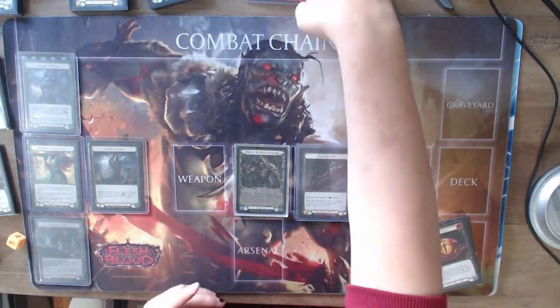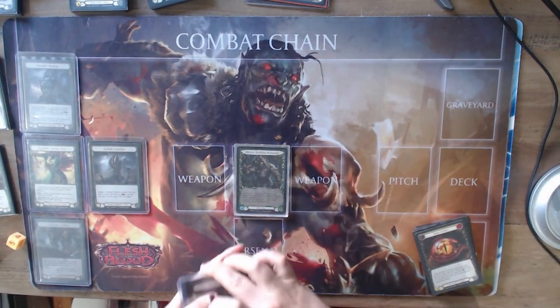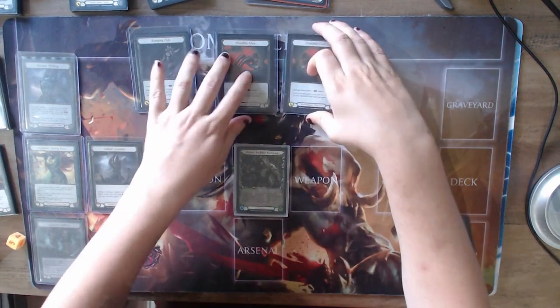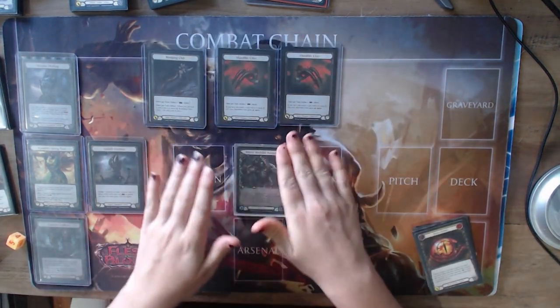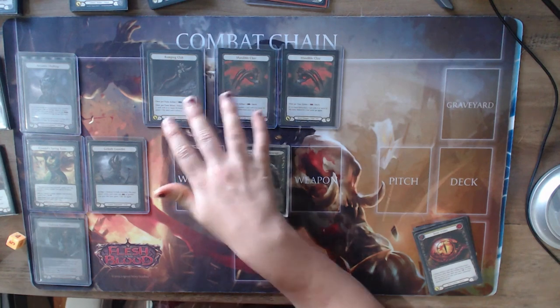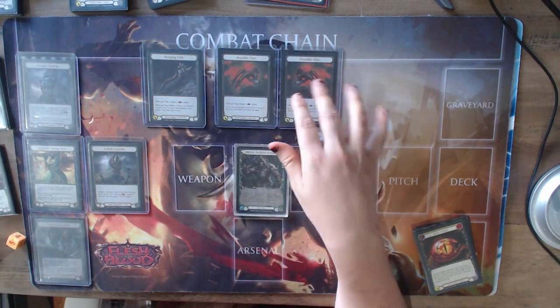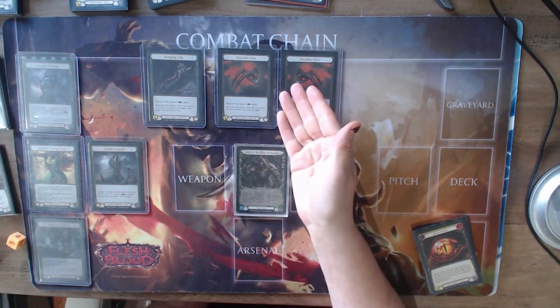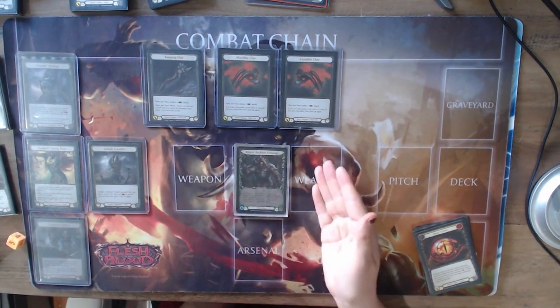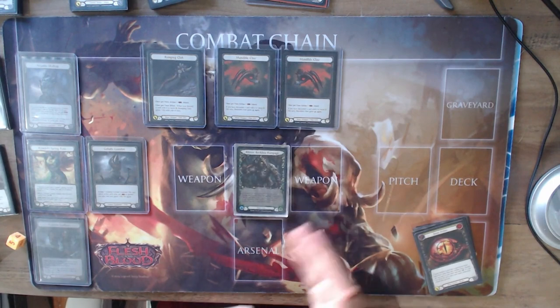One big thing about Rhino is that you need to learn how to use Romping Club and Claws within the same deck. The main reason why is because with certain matchups you need to go aggressively and in certain matchups you need to go defensively. If your deck can tailor to both, then you can switch up your deck whichever way you want.